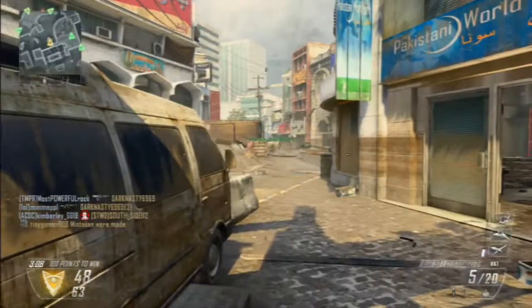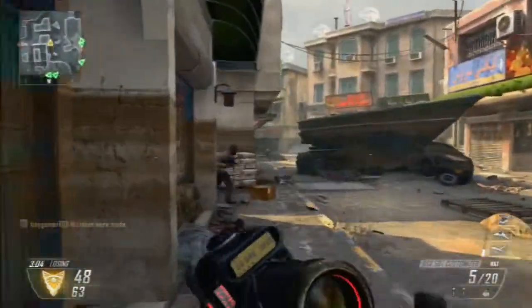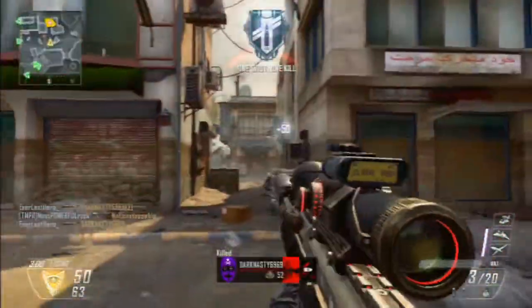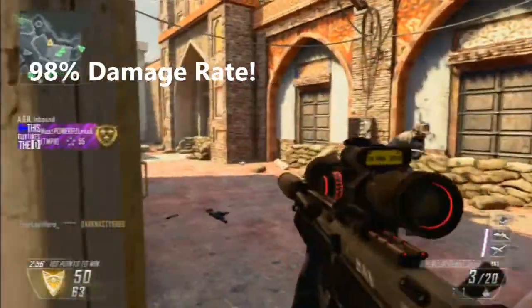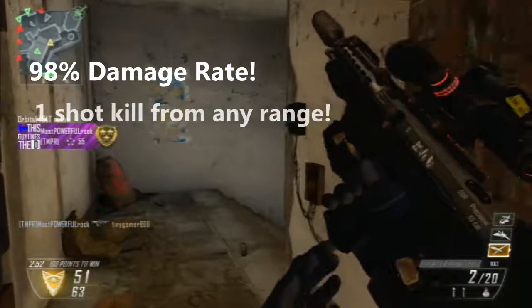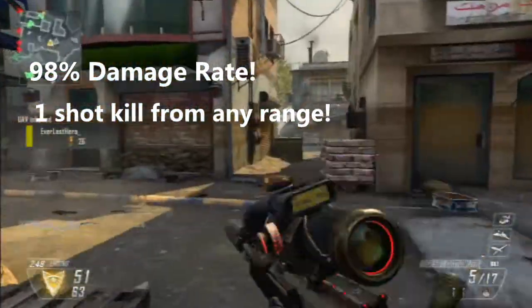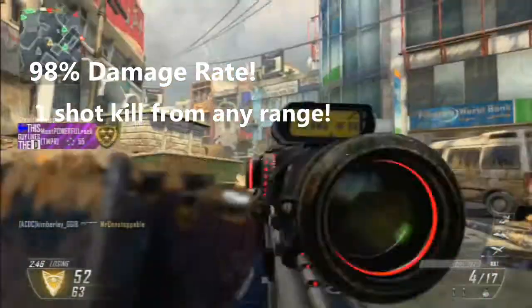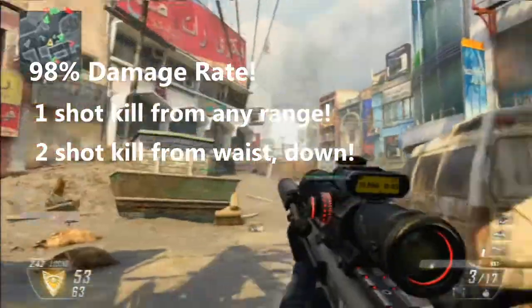Now to the DSR50 — the DSR50 is the highest damage sniper in the game over the XPR50, Ballista, and SVU. It has a 98 damage rate, which is very very good, and will most likely always be a one-shot kill from any range. It will most likely always be a two-shot kill if you shoot their waist down, such as their legs, kneecaps, or feet.